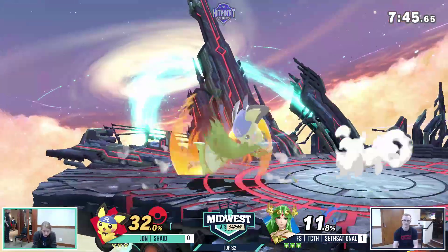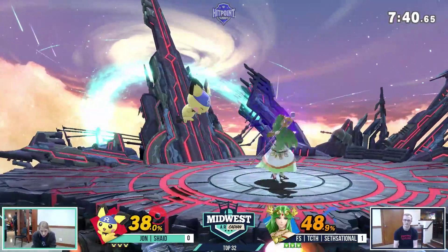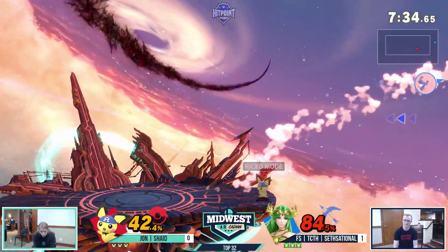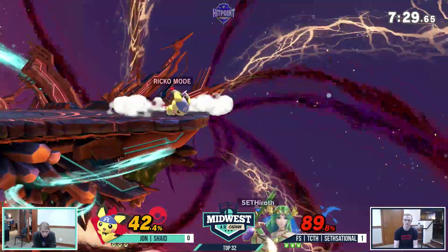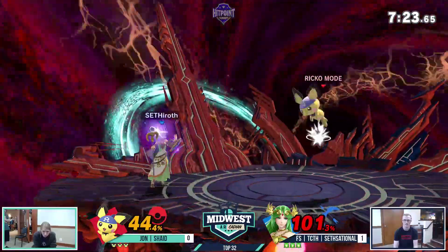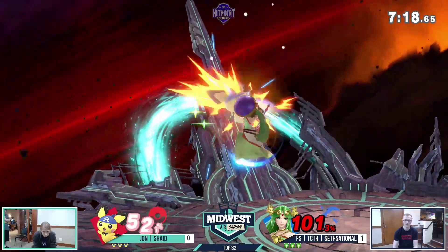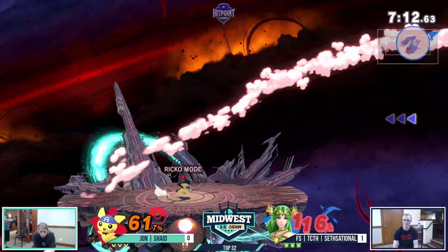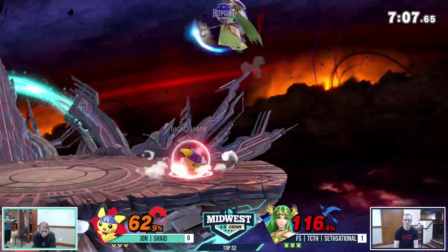Kind of doing all your opponent's work for you. Shade has been noticing that Seth has been DI-ing that out — and we got jab locks. Yeah, the jab lock to F-smash — not gonna find the stock yet. Questionable getup attack right there. Seth is able to get back on stage with just an air dodge right past Pichu. That nair could be his opening. He's had success with that down tilt, but not right there. That down tilt has been pretty good at clipping Pichu at the ledge.